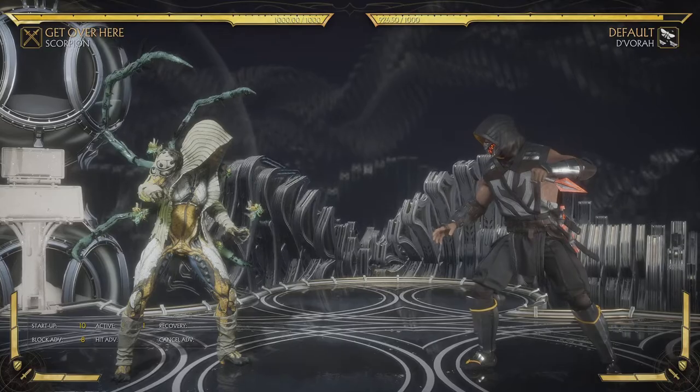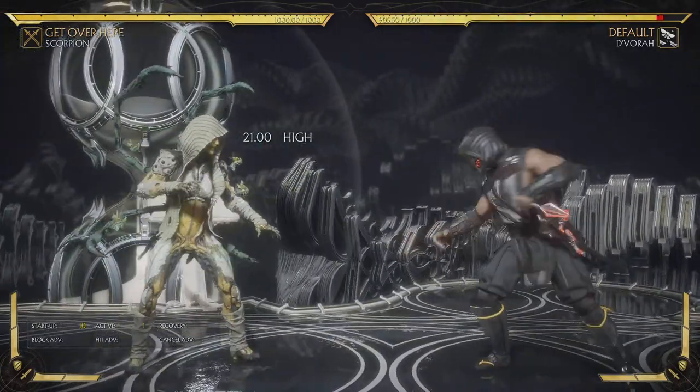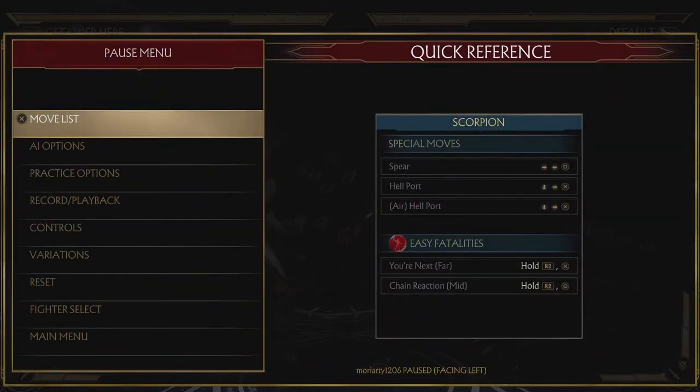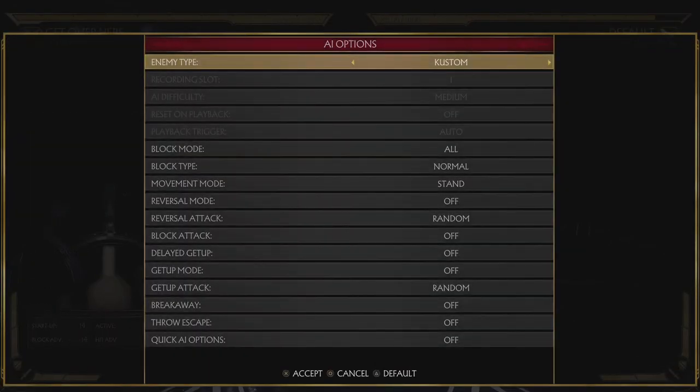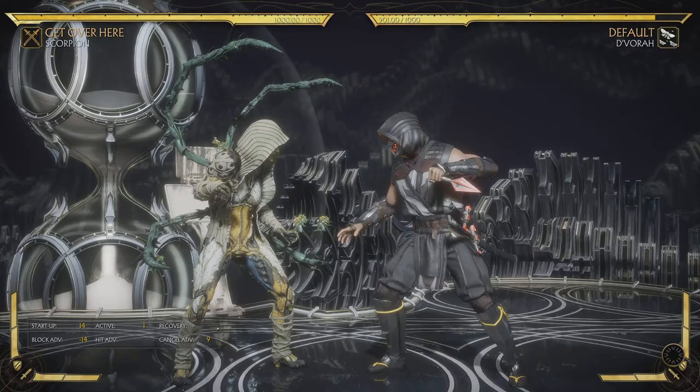The Down 4 has decent pushback, so not a lot of 8-frame attacks can punish it. So honestly, your uppercut is kind of safe unless you get ducked. Those are his crouching attacks.